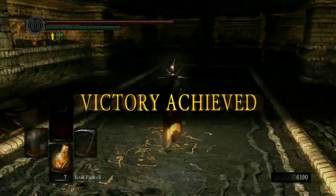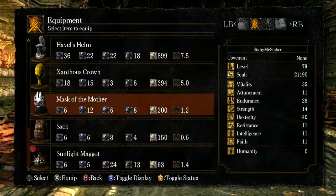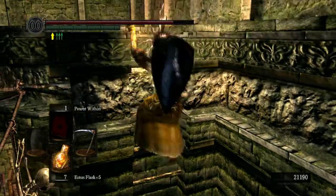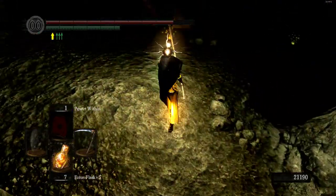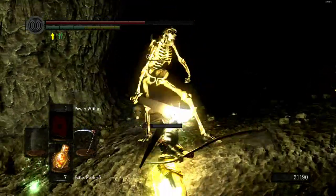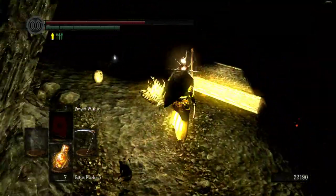He'll give you the Rite of Kindling, which is cool — to get Bonfires all the way up to basically plus 10. He'll drop one of three masks, the Mask of the Mother, depending on which one you kill first. This one slightly raises your HP, kind of cool. We are just going to stick with the Sunlight Maggot Helm for now though and keep on going. Just kind of follow the lights — having the Maggot Helm helps quite a bit. We're going to the Tomb of the Giants. This place is quite scary when you can't see anything, but the helm helps quite a lot. Just kind of keep following these little shiny things.